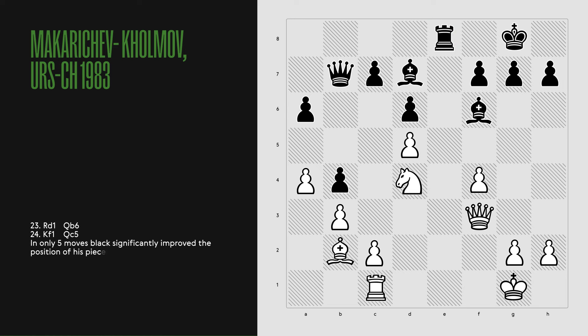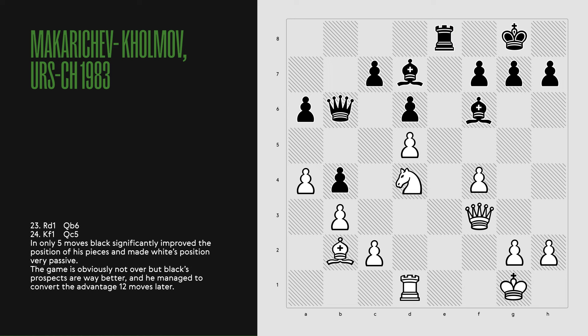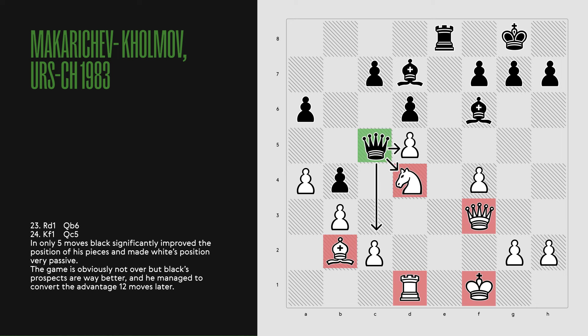Black is already better. Rook d1, Qb6, Kf1 and Qc5. In only 5 moves, black significantly improved the position of his pieces and made white's position very passive. The game is obviously not over, but black's prospects are way better, and he managed to convert the advantage 12 moves later.